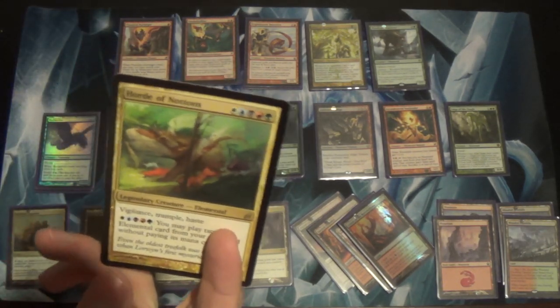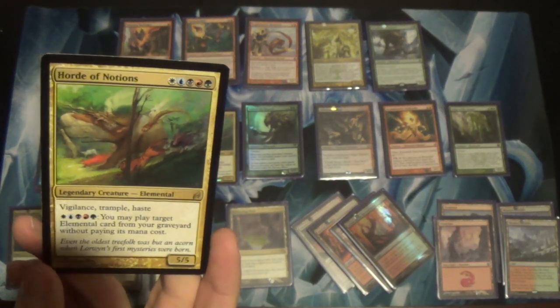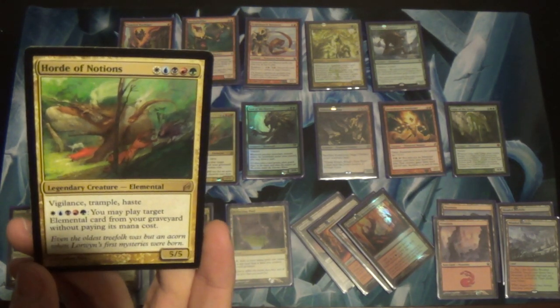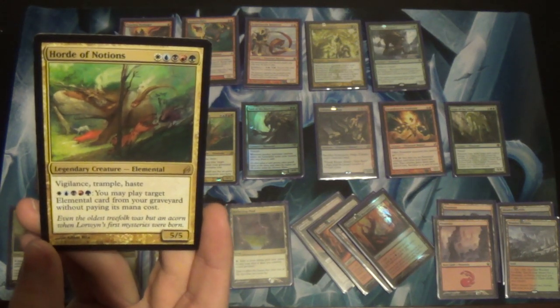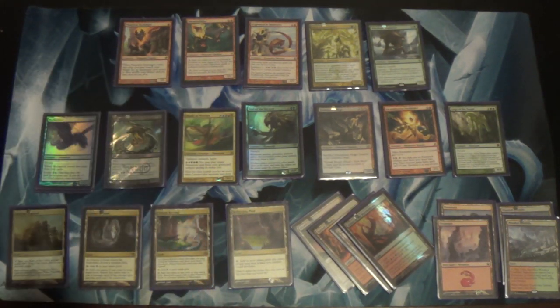Another Horde of Notions in the sideboard. This one was not in the original list. You bring this in against other mid-range decks and control decks — something else to go over the top of opponents. And because it can recur creatures, even if they have spot removal or counterspells, this can help deal with that by getting them back.